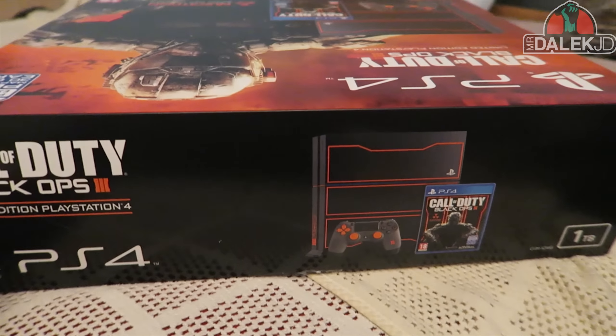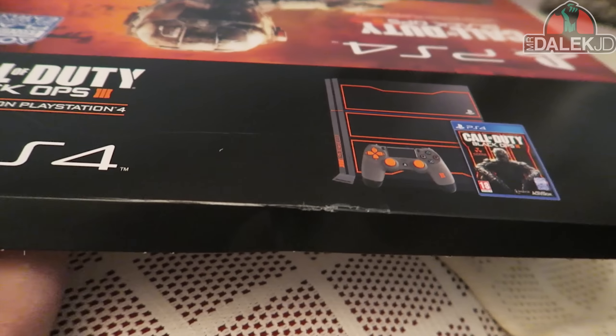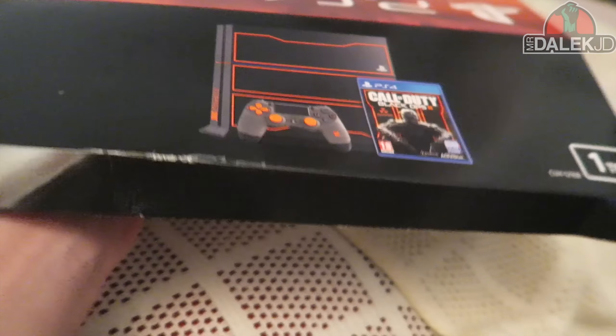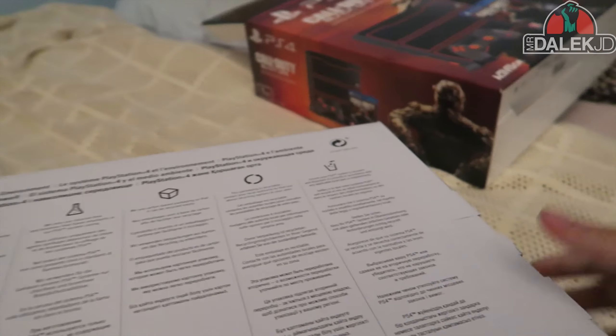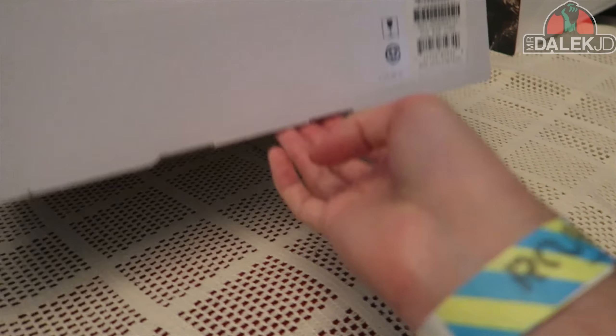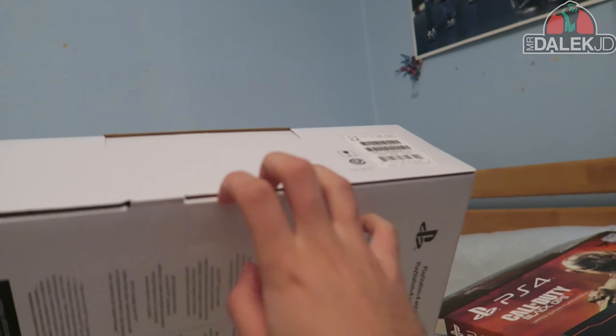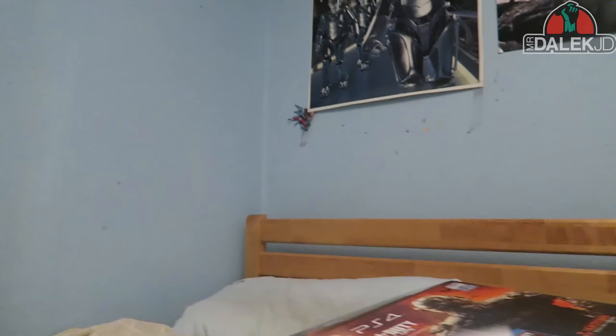Let's go ahead and open this bad boy up so you can get a better look at the console. Getting our trusty scissors out again — one-handed unboxings are quite tricky but we've managed to open this. A load of stuff slides out so I can't quite do this one-handed. As we slide this box off we're getting a bigger box with PlayStation 4 stuff written on it. Here we go — this is going to be the brand new PlayStation 4, with a little flap up here.